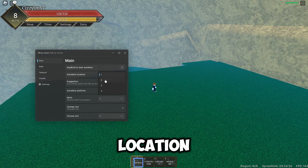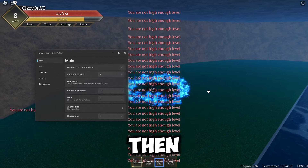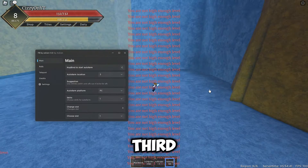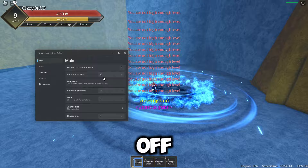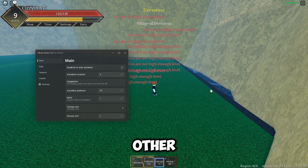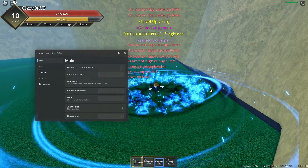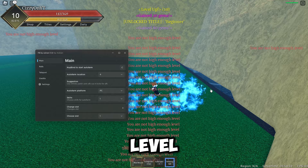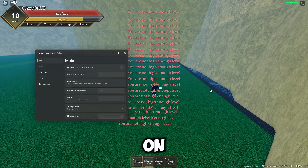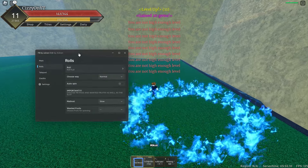We can toggle that off and go to Location 2, which is over here, then Location 3 — as you can see we're at a third location — then Location 4, and we're at a different location. The auto farm does work really well; I went from level three to nine in that short amount of time. Obviously the higher level you are the longer it takes, but I recommend equipping all the skills and leaving the auto farm on using Infinite Yield AFK.